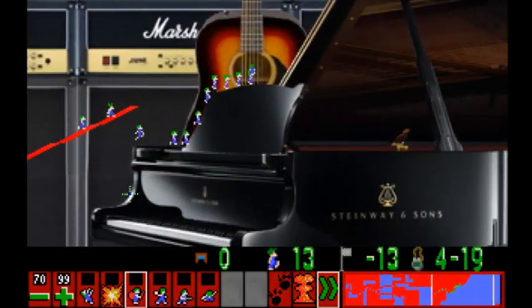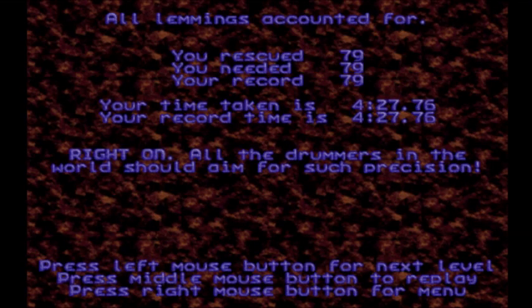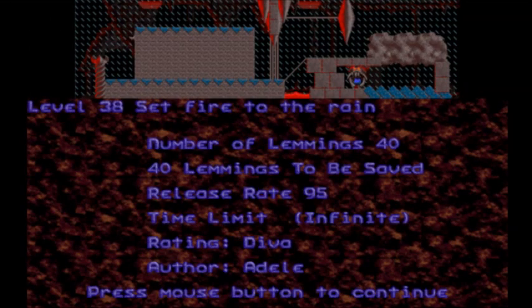Everyone go on the photorealistic piano that's in a Lemmings game. Who knew 8-bit graphics could be so good? Let's give it up for that awesome performance of the music — not of my level-solving skills. That was kind of a bad solution because it was very hacky at the end. 'I Set Fire to the Rain' — this is amazing, this is by Adele. I love this architecture already. You're literally setting fire to the rain. That's great.